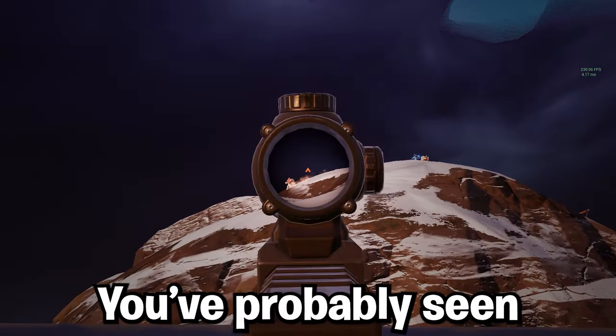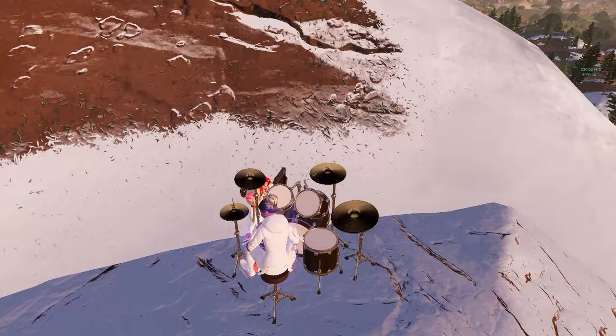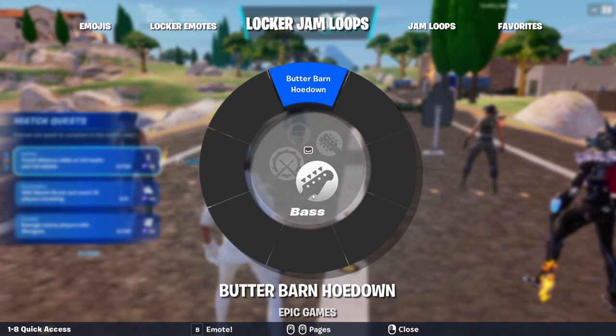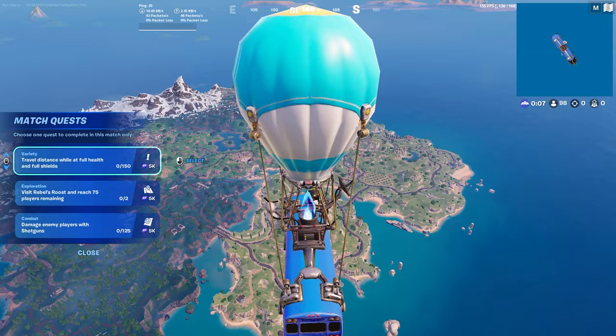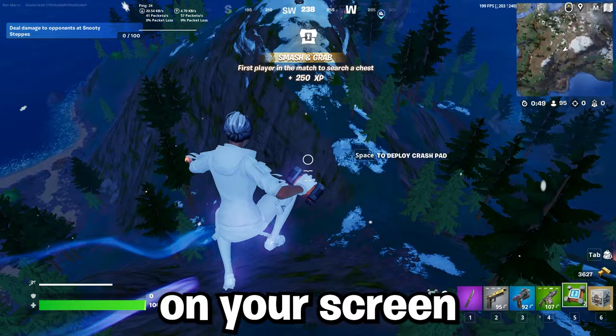You've probably seen people doing this glitch, and it's actually really easy to do. All you need to do is perform one of the jam loop emotes while the battle bus is launching. Your character will be in this emote the entire game. You won't see it on your screen, but opponents will see it.